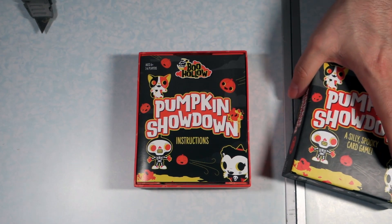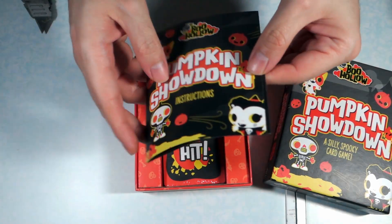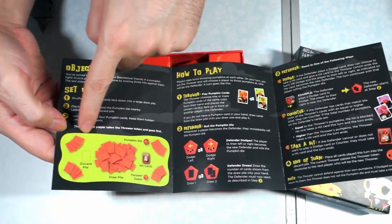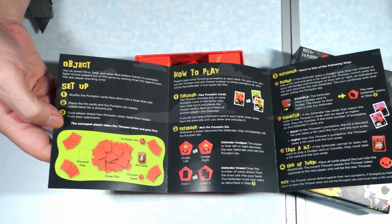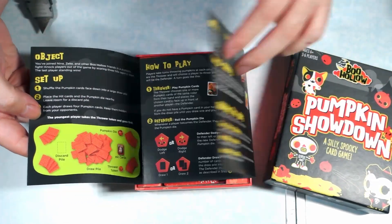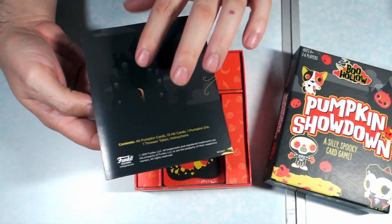So now that we've conjured the spirits of Boo Hollow, let's take a look. Looks like we have the little rule book — one of these leaflet kinds. On the inside we have the contents, the objective, the setup, how to play, getting knocked out, wild cards, and ending the game.